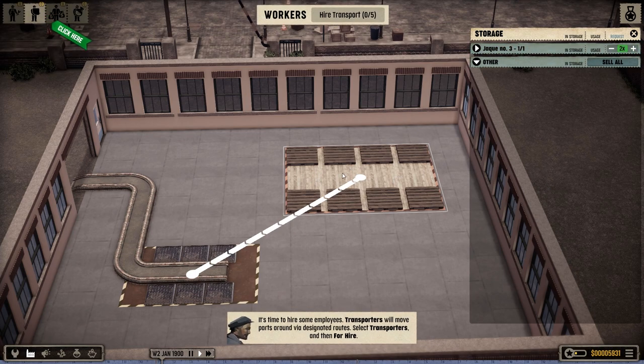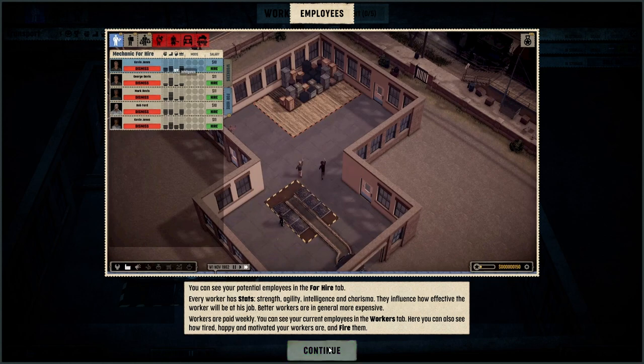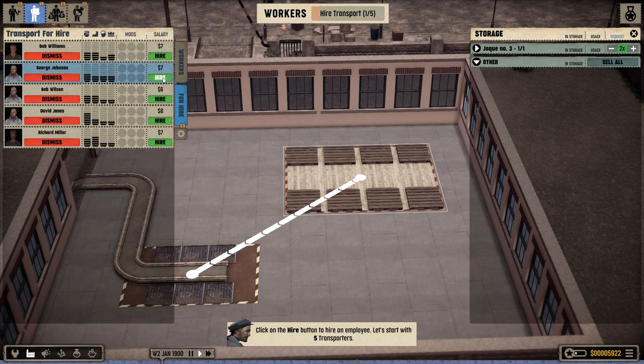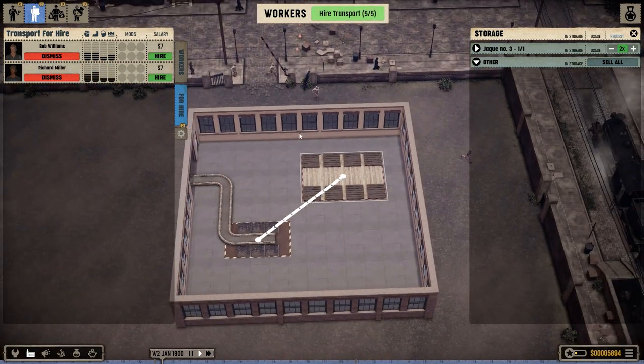I need people. You can see the potential employees in the For Hire tab. Every worker has stats: strength, fragility, intelligence, and charisma. It's very simulating. Workers are paid weekly. I'd like to hire — you look best. Five employees. Two, three, four, five. Look at them all coming in! Hire three mechanics.